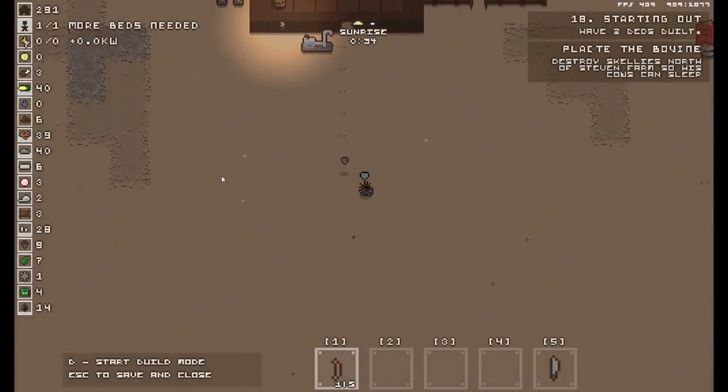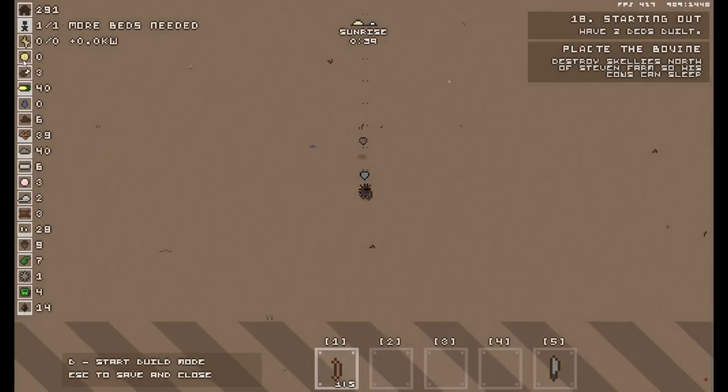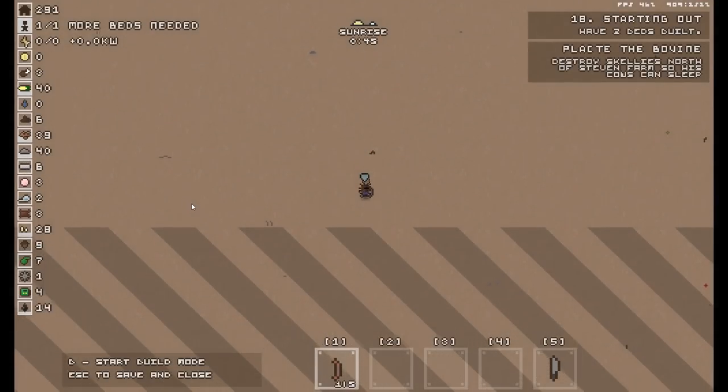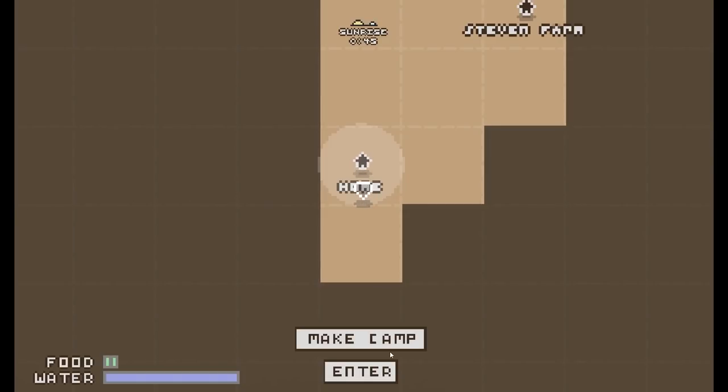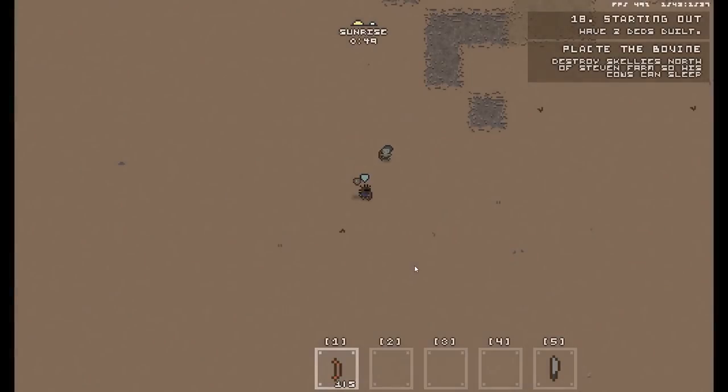Now let's go properly south. It doesn't actually explain what all this stuff is on the left, but we can have a guess — coin, meat, vegetables, water, poo, wood, stone, metal, pink egg. Toilet roll. Beyond that it gets a bit confused.